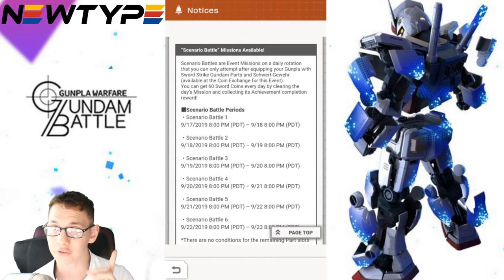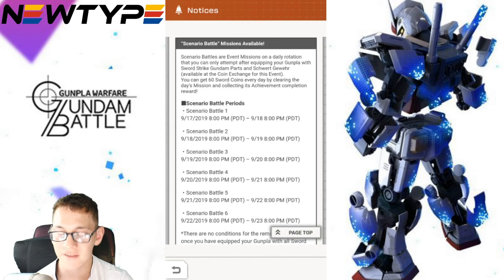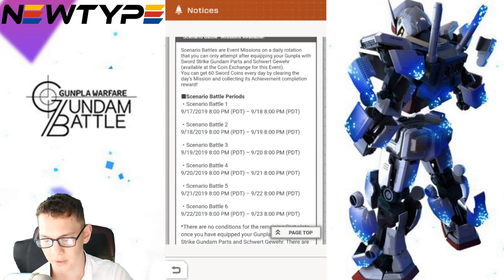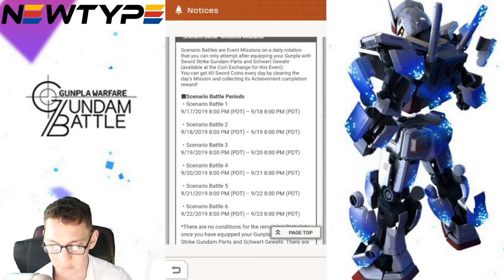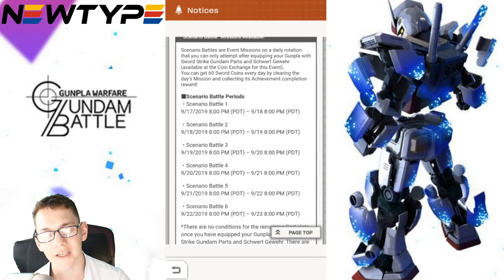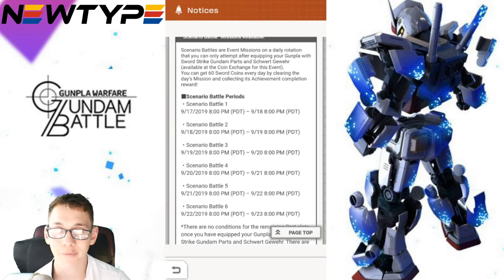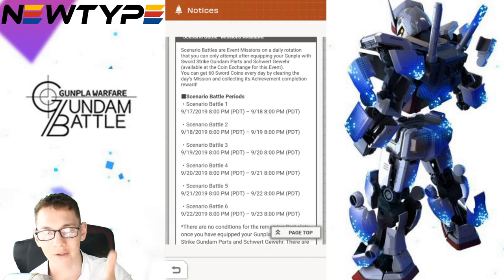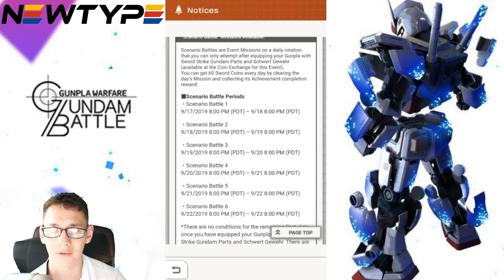There's another thing — this is super interesting. We're going to take a look at the new thing, which is going to be Scenario Battles. This is very new to these missions. Basically, every single day you're going to have a different Scenario mission — I don't know if the old one goes away, but it says rotation so maybe it does just completely go away. Every single day you just basically complete this mission and get Haro Chips for the achievements, but you're also going to be able to get 60 Sword Coins every single day for a total of 360 coins.